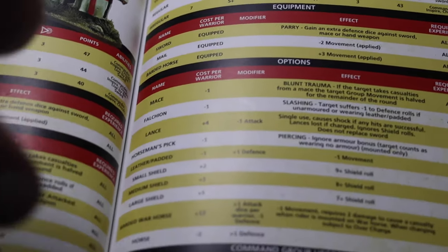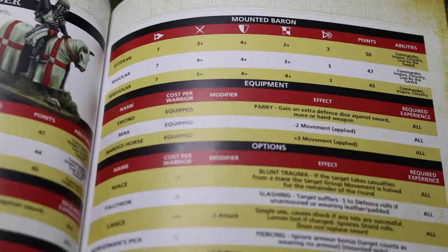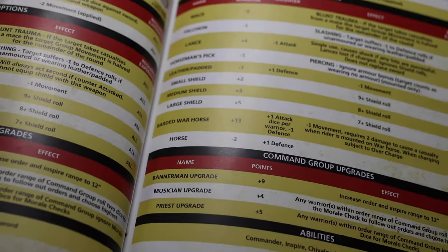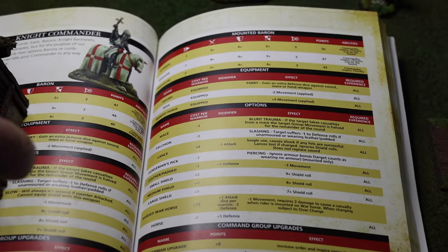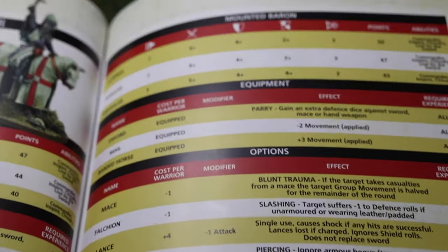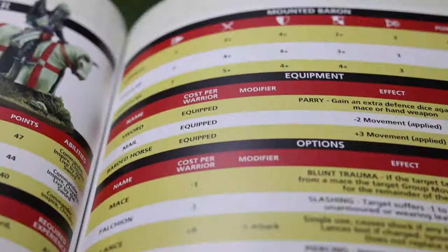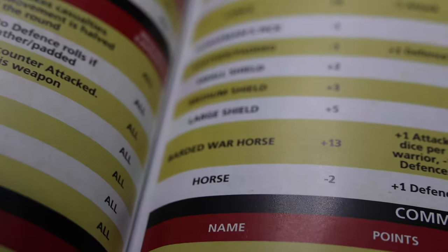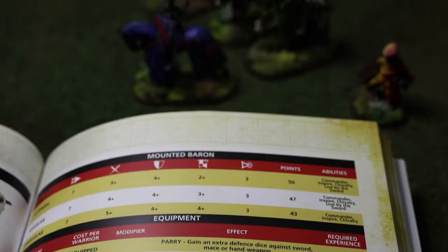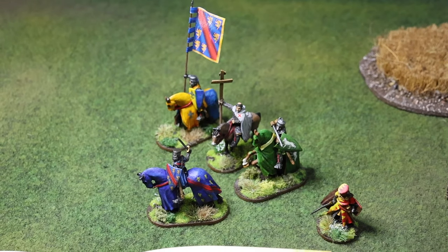Looking down the list, there are lots of options you can add or remove from commanders - change weapon options, give him a lance, take him off a war horse, remove barding, and so on. We're going to keep him with his sword and add a medium shield for 3 points, making him 50 points. To make him a tank - and medieval tanks on the battlefield are knights on war horses - a war horse in barding costs an extra 13 points, bringing him to 63 points total.